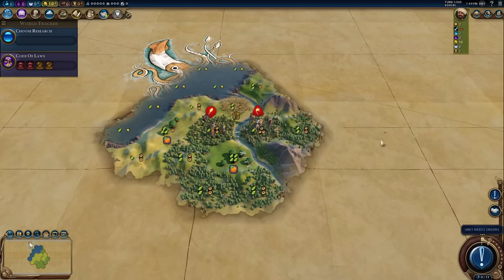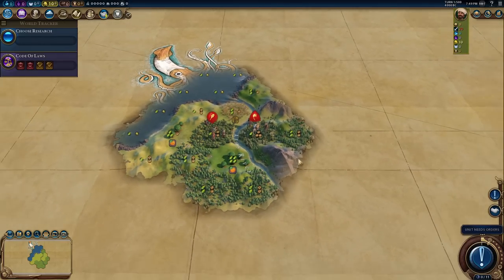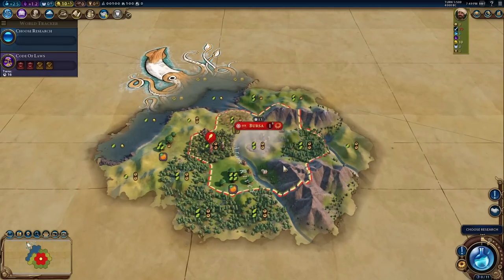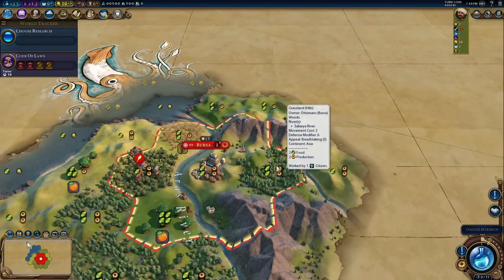Turn one! As you can see we've got a river, mountains, and a plains hill. In the spirit of a TSL start - a true start location - we're starting in place. I could easily move but I will not. I will play the TSL start as it should be. There's a nice harbor here that already is a plus-four holy site, which looks pretty damn cool.